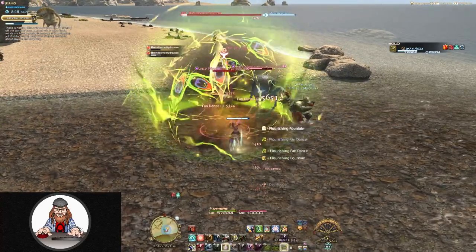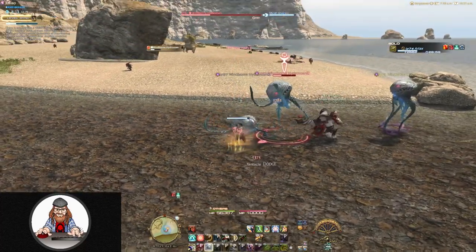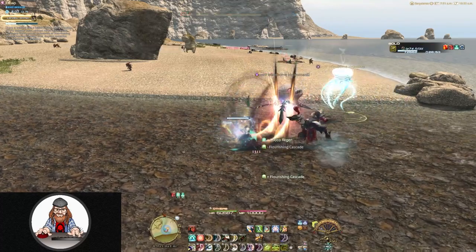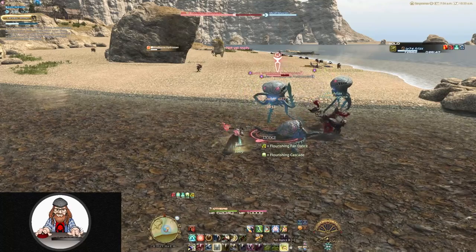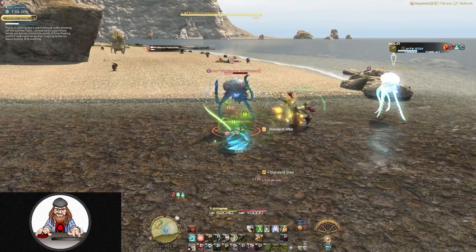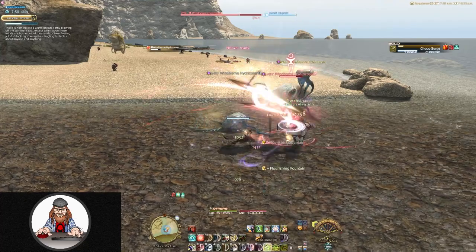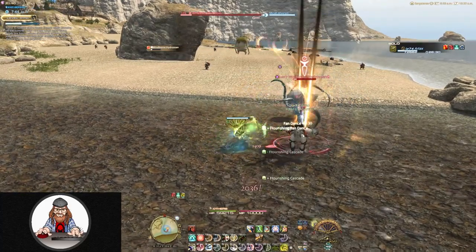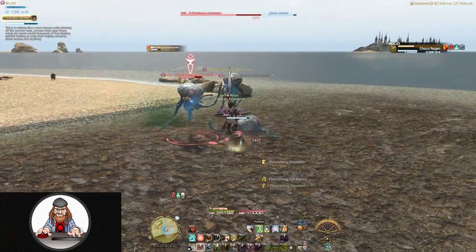When I talk about your chocobo companion, I'm not talking about a mount. It's actually an upgrade to the chocobo mount you receive after joining a grand company, that allows you to use that chocobo not only as a mount but also as a companion that fights alongside you — kind of like a built-in party member. You can set your chocobo to be a tank, a healer, a damage dealer, or any combination thereof. You can also customize his color and barding, and name him whatever you want.